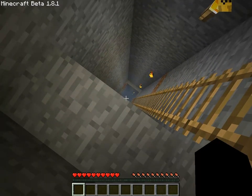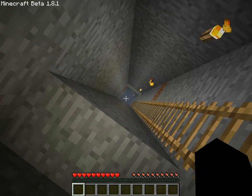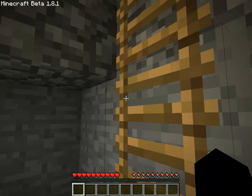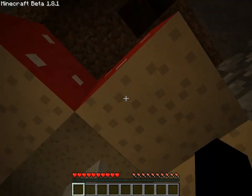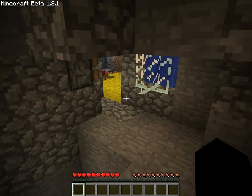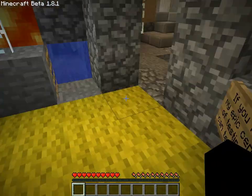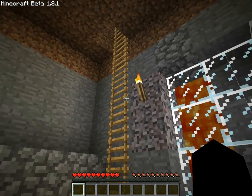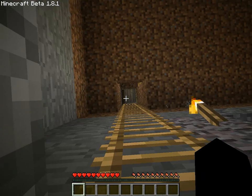Glowstone can also be used as a block to spawn slimes. But I highly recommend you don't do that because it is resource-intensive and it massively depletes your glowstone count. You'll have to go to the Nether like a million times to fill up your entire chunk, and it takes a while.